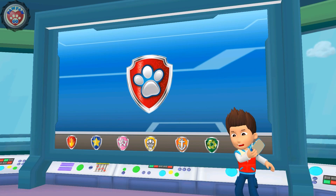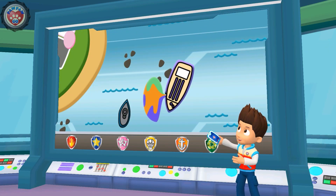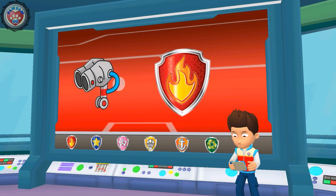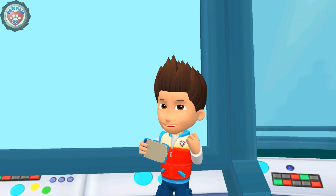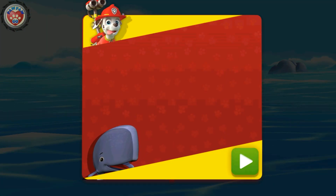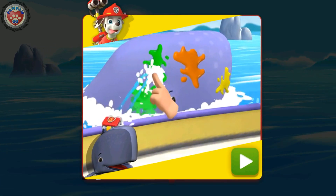A smoothie tanker hit some rocks in the bay — it's leaking smoothie into the water. A pack of whales swam right into the mess. We need to help them out. Marshall, you'll need to use your water cannon to clean up the whales. All right! Paw Patrol is on a roll! Marshall and the Wild Whale Wash! When whales swim up to the boat, hold your fingers on the splotches to clean them off. Make sure to get them all off.